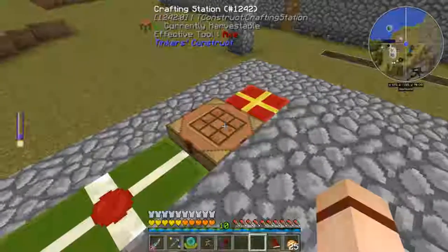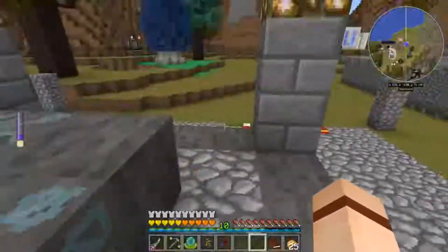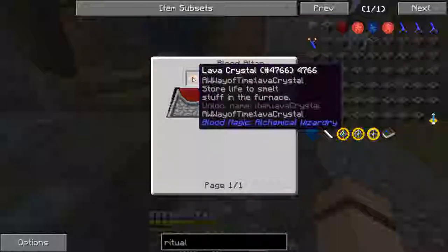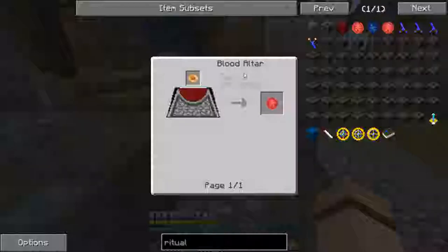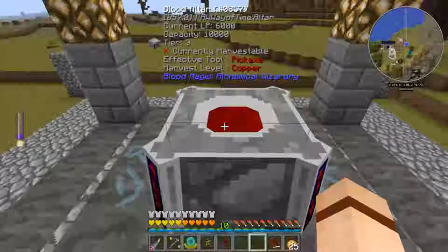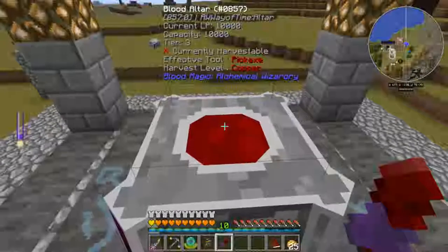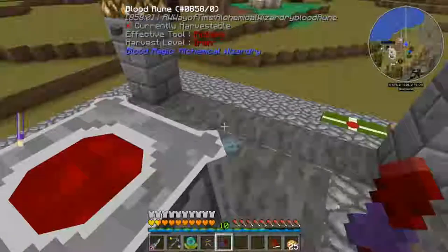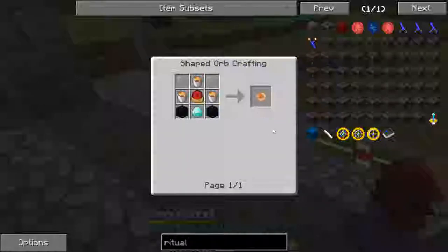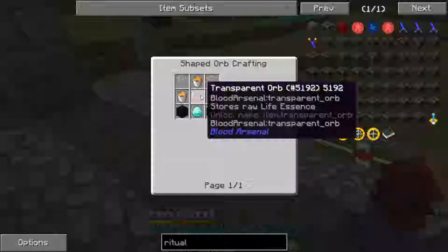The next thing we need is a Weak Activation Crystal. Let's take a look at that — it's right here. Weak Activation Crystal: this is a lava crystal in the tier 3 altar with 10,000 blood. All right, so right now we're at 6,000 — this should be 8,000... 10,000. There we go, we've got enough in there for that. The recipe for the lava crystal is 2 glass, 3 buckets of lava, 2 obsidian, a diamond, and the orb.